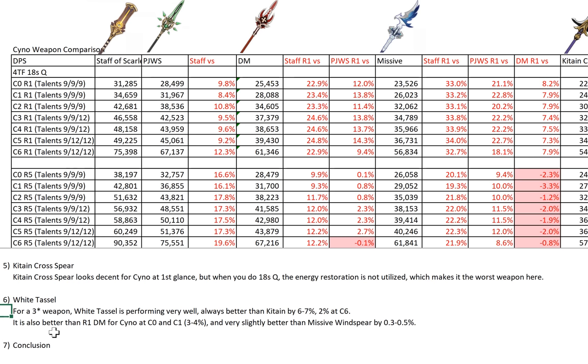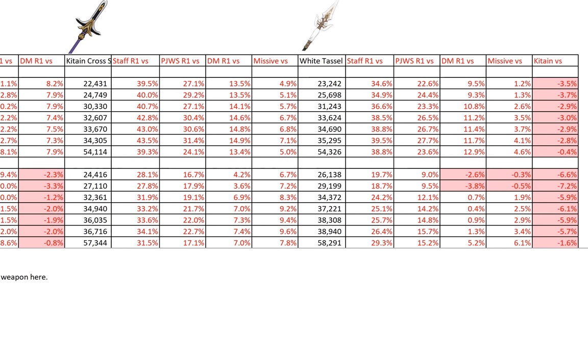Let's talk about White Tassel. For a 3-star weapon, White Tassel is also performing very well — it's always better than Kiten Cross Spear by 6 to 7%, and 2% at C6. Let me show you the figures. So this is White Tassel — you can see R1 and R5. Let's just compare R5 since both are F2P. The chances of having White Tassel depend on whether you kept it. If you did keep 5 copies, it's less expensive than crafting 5 weapons — Billets can be very rare at times. White Tassel is always better than Kiten at R5 vs R5: 6 to 7%, 2% at C6.